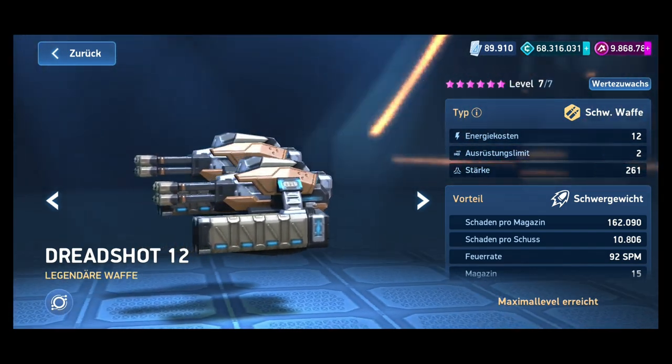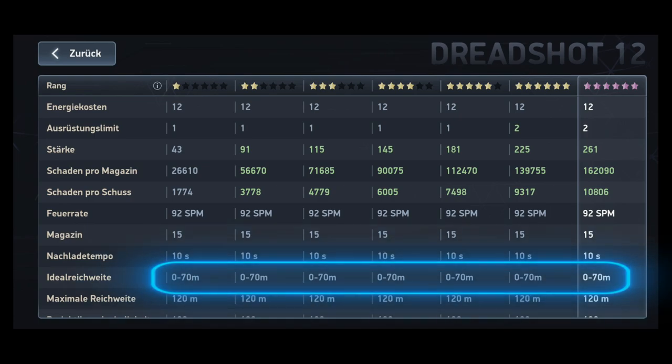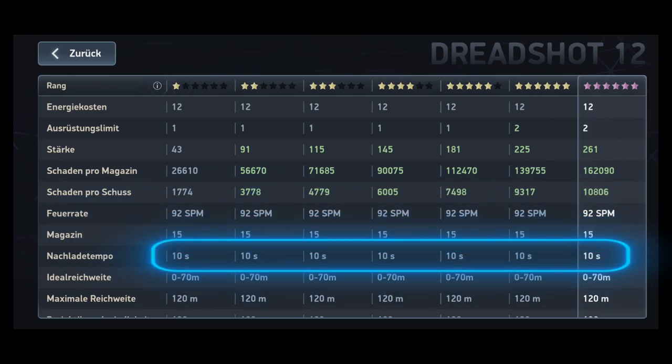Let's dive into the technical details. The Dreadshot deals a maximum of 162,090 damage per magazine. Its optimal range is between 0 and 70 meters, with a maximum range of 120 meters. The magazine holds 15 rounds and the reload time is 10 seconds.